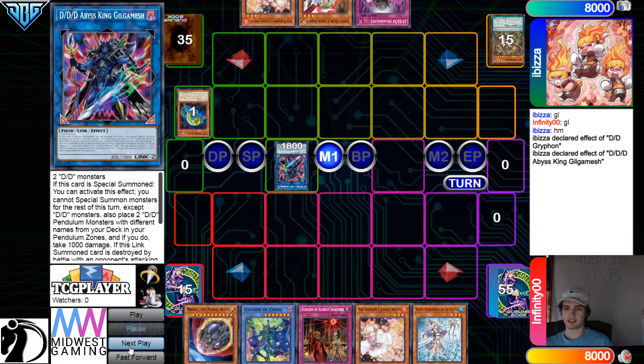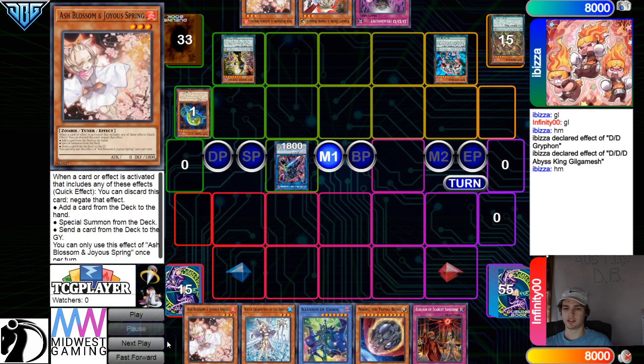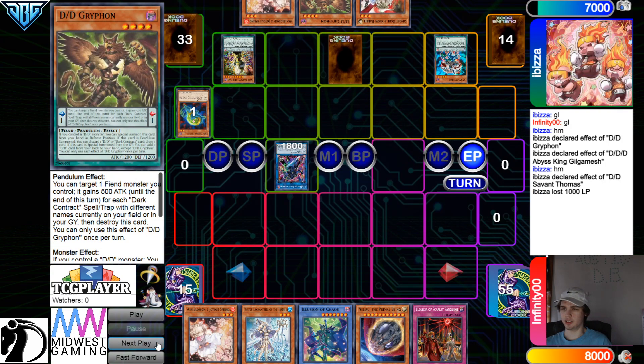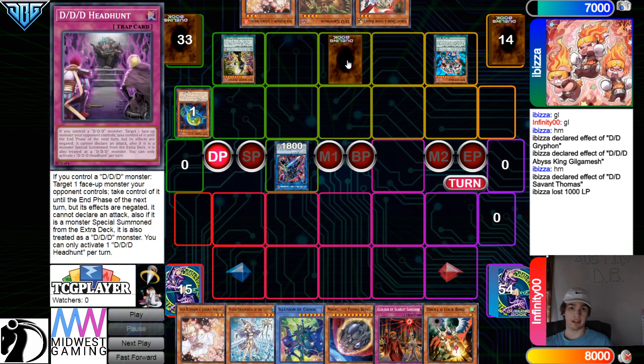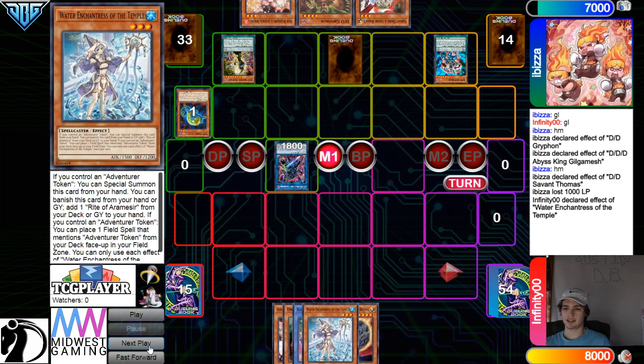Activate the effect, scale up and lose 1,000 — so they're going to scale up Thomas and Orthros. They forgot to take the 1,000. Feels like all DDD players just forget. There we go. Then they're going to set and pass — not that great at all. They draw a draw on Lockbird. Now activate Temple.